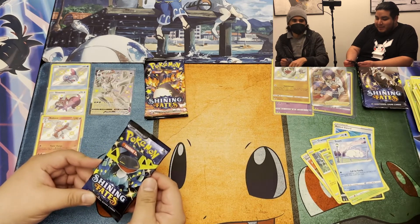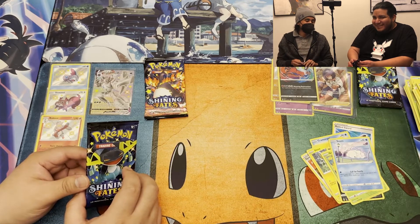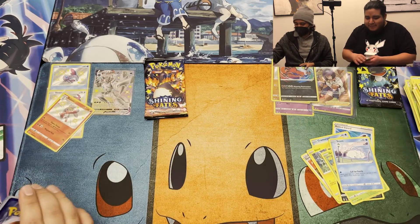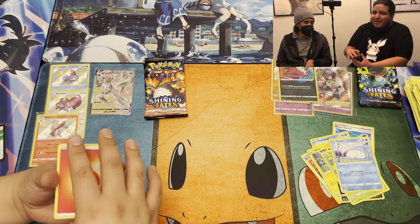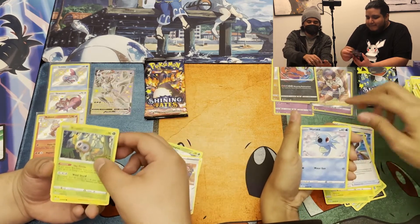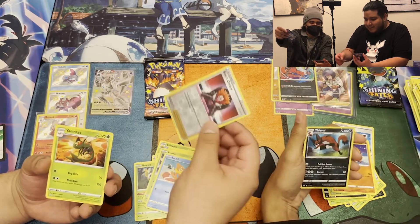Now moving on to the next pack for me. I'm gonna guess before even opening the pack — water. Fire, damn it — the exact opposite. Fighting. Alright let's see what we get. Ow — that's what you're getting. Paper cut. Yeah. Alright, no — next one. Reverse Boss's Orders and a hollow.